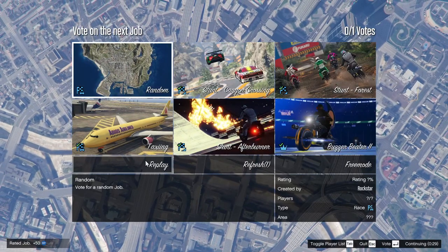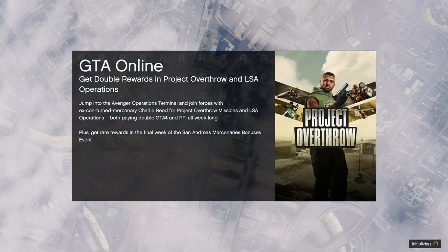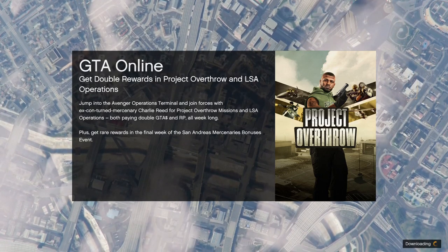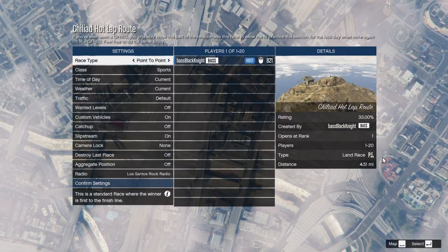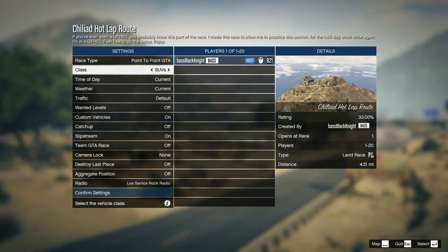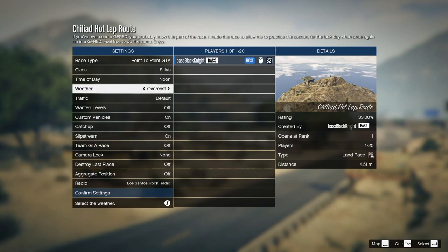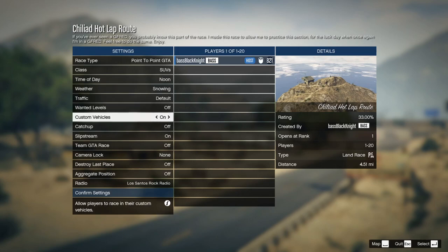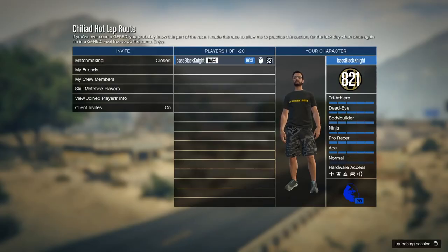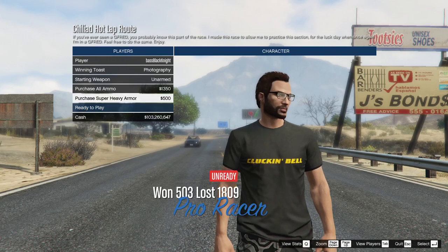Let's see — do we want to try the snow one? Do we want to see if we get up in the snow? All right, I've talked myself into it. I wasn't going to do it but let's see what snowing looks like. Point to point, GTA, in SUVs — not something we normally do. Time of day: noon. Weather: snowing. Let's see what that looks like.